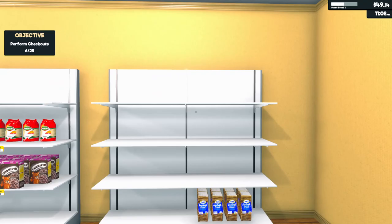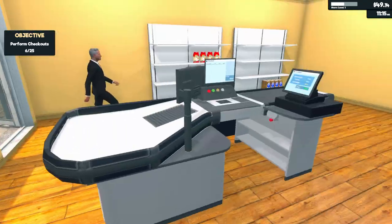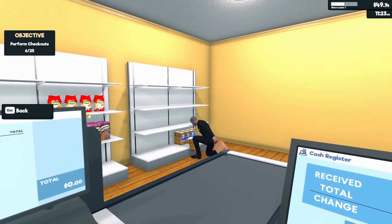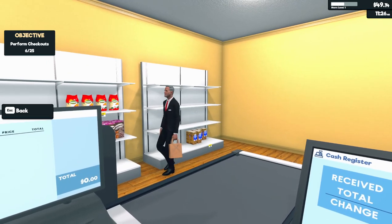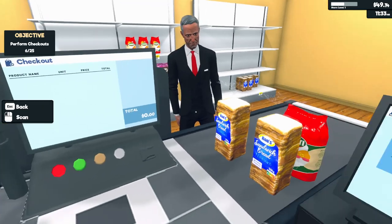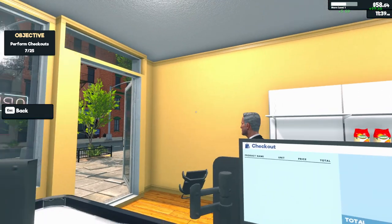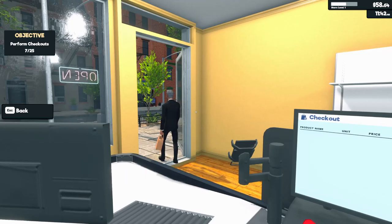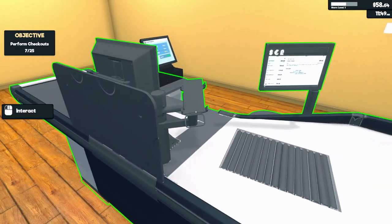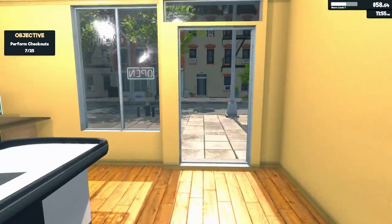We're progressing — store level up in the top right. We're halfway to level two, whatever that means. Maybe that unlocks more stock. Okay, this guy was just in here — he's obviously finished his bread on the walk home and had to come back for another couple of loaves and a bit of pasta to wash it down. $9.50, exact change, thank you sir. Is that spot for an EFTPOS machine maybe? Might be an upgrade.